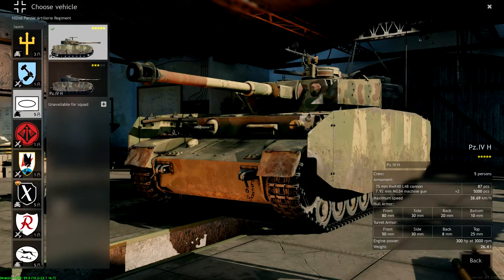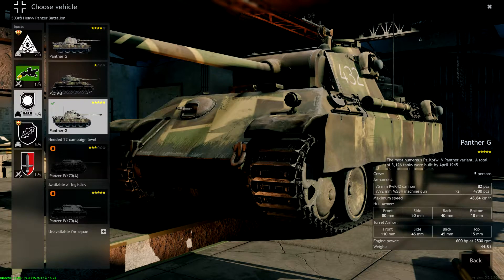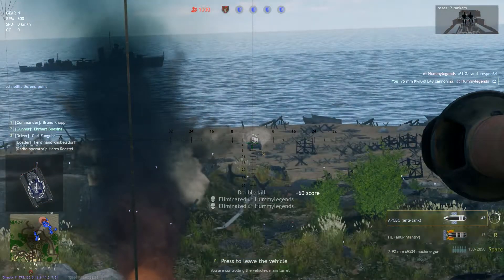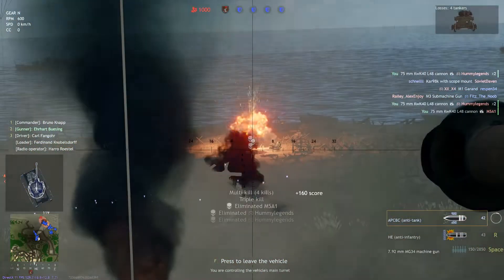Starting off with an overview. This is a medium tank. In Enlisted there are currently three types of tanks: tank destroyers, light tanks, and medium tanks. A medium tank is really good at dealing with infantry and other enemy tanks — it's very versatile, a multi-role option, a way to traverse the battlefield and deal with all types of threats.